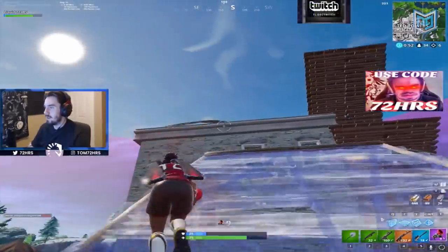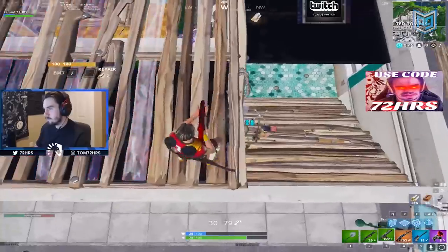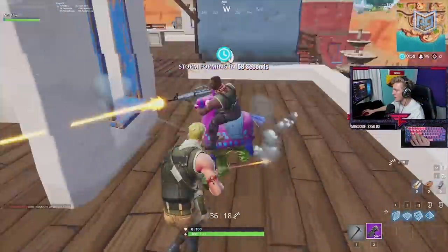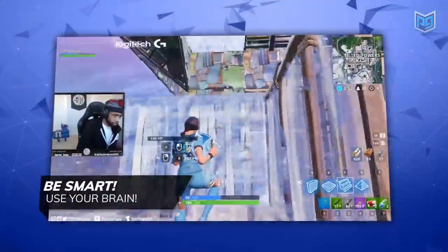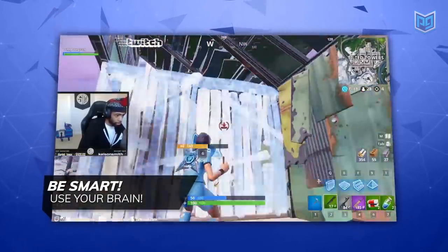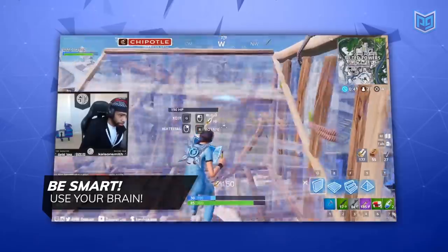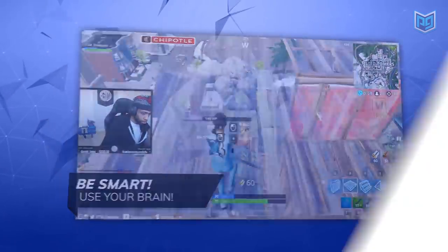We saw elements of 72 Hours, Tfue, and Ninja in this clip — and you'll see these elements in every hot drop. Daequan lost a 50/50 drop but still managed to win. Just like Ninja, he farmed for mats and healed before seeking more fights. Force your opponent to fight you — Daequan's opponent wanted to play slow and peek corners, but Daequan forced a direct confrontation. Fight with your brain before depending on mechanics. Hot dropping isn't easy — take it step by step, secure the landing, clear the area, and play smart.